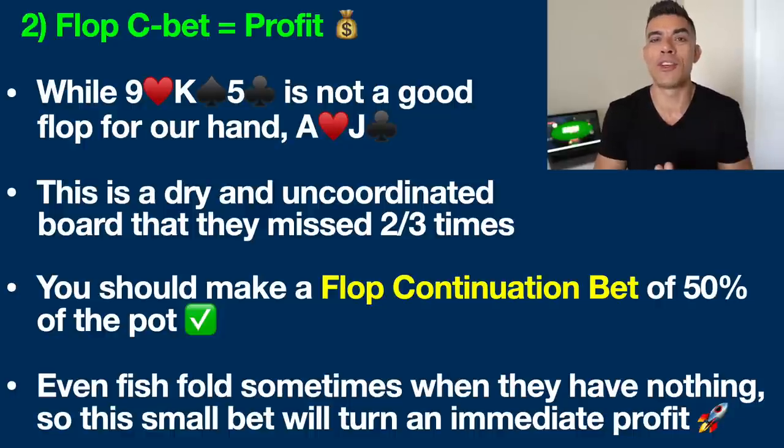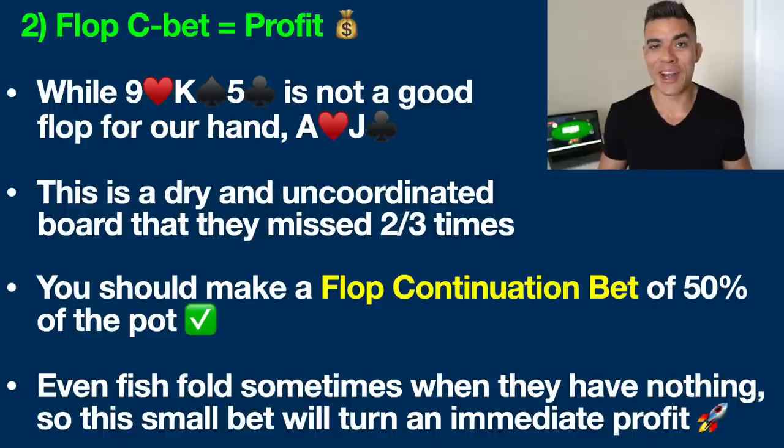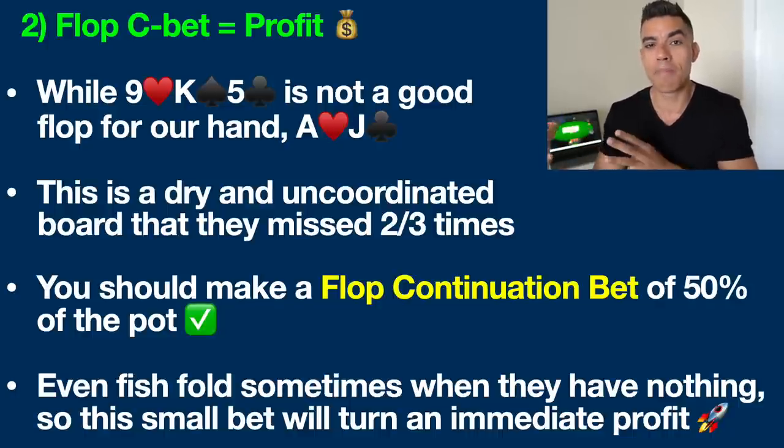However, it is unbelievably important that you remember two things here. Number one, this is a very dry and uncoordinated flop, meaning that there are not very many potential draws. There's no flush draw on this board — it's a rainbow flop, three different suits. There's no conceivable straight draw; there are a couple of gut shot straight draws, but no open ended straight draws on this board. Number two to remember is that with a random hand in Texas Hold'em, you are going to miss the flop around two out of every three times. So even though we have nothing right now, 66% of the time this player has nothing too, and likely our nothing with ace jack high is actually better than their nothing.